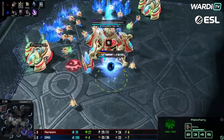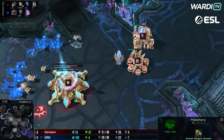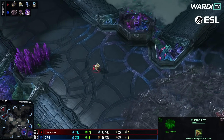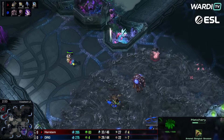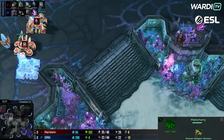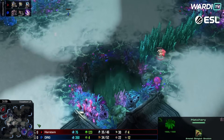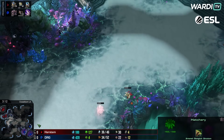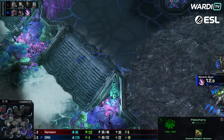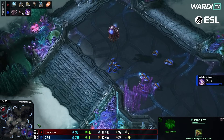Zerg players don't play in my tournaments apparently — it's like ByuN, Dark, and sometimes Shin, that's about it. Our probes continue building, the Twilight Council continues through, a stalker and the wall/gate continuing to play out. Blink is going to start — that's something Harstem has actually done for a long time; he is a very aggressive Blink player.